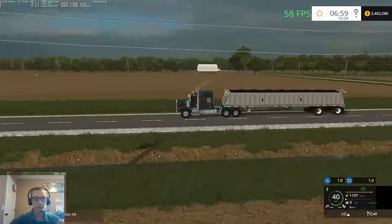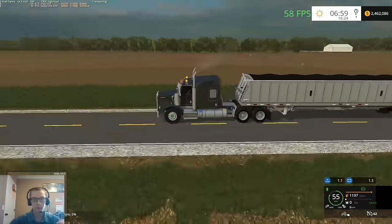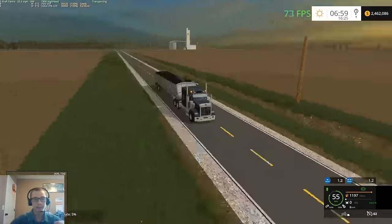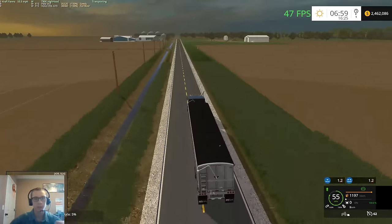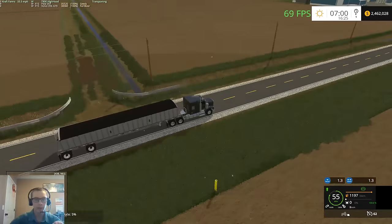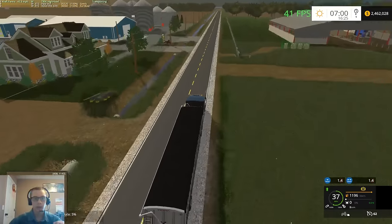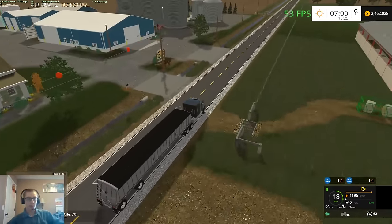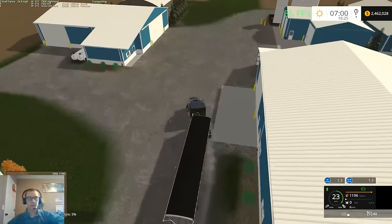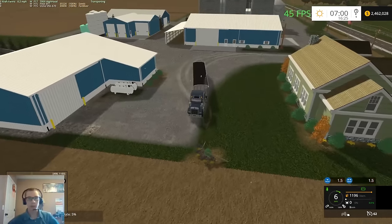So we're in the T800 high hood here right now with one of our two Dakota 48-foot spread axles. Then we have a T680 and another spread axle. When we get to the farm I'll show you the equipment I've already purchased. I did go in and edit my drive control configurations so it does not have withering. I kind of like withering, but with maps that have mud — like this map especially — it's not as nice, so I decided to get rid of it.